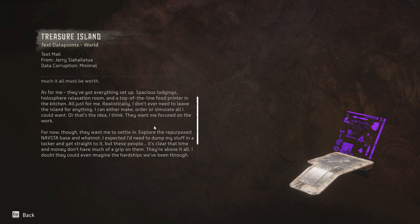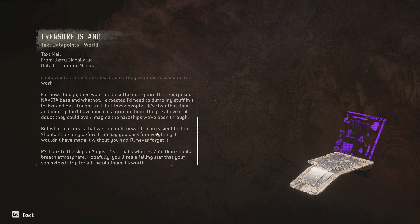'All just for me. Realistically I don't even need to leave the island for anything - I can either make, order, or simulate all I could want. They want me focused on the work. For now they want me to settle in, explore the repurposed NavSta base. These people - it's clear that time and money don't have much of a grip on them. They're above it all. But what matters is what we can look forward to - an easier life. Shouldn't be long before I can pay you back for everything. P.S. Look to the sky on August 21st - that's when 367551 should breach atmosphere. Hopefully you'll see a falling star that your son helped strip for all the platinum it's worth.' That's sweet.